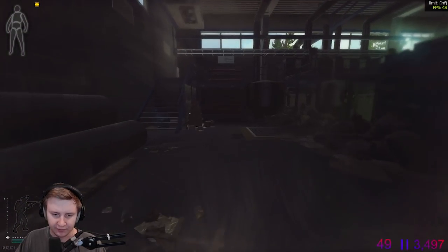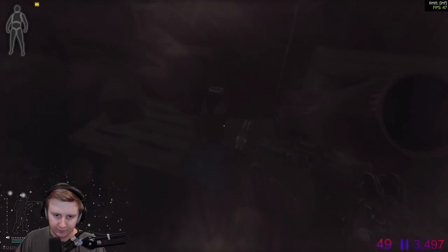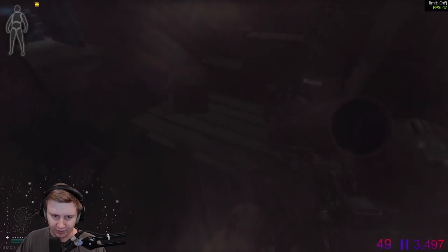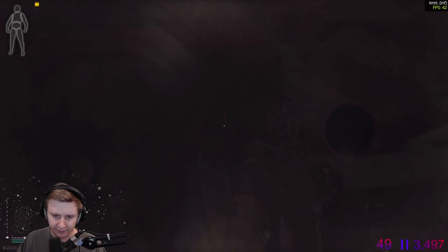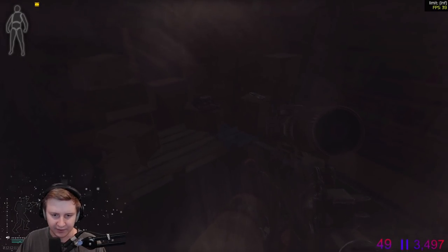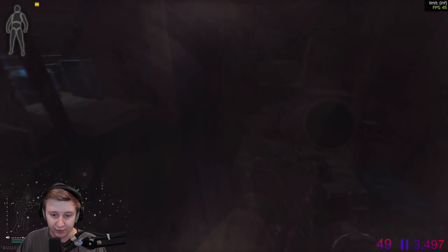Now we're gonna check this building. The first area is those boxes right here, area on the floor as well - euros and area on the left. Typically you can find VPXs, Virtexes, AKSUs, bitcoins, and Tetrises in here.